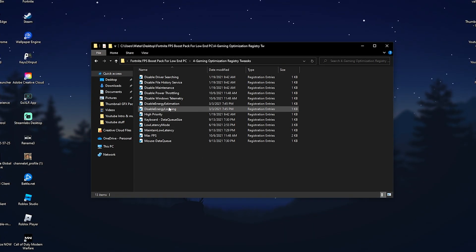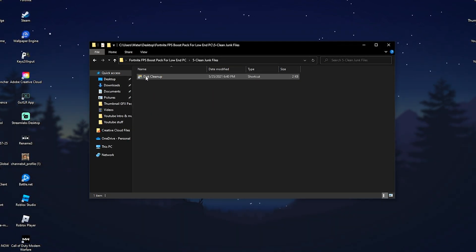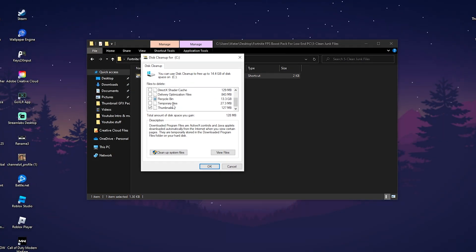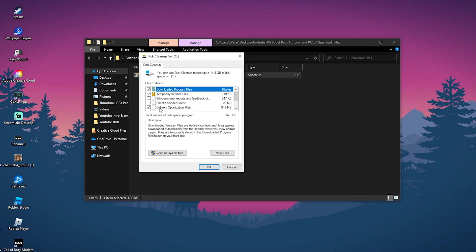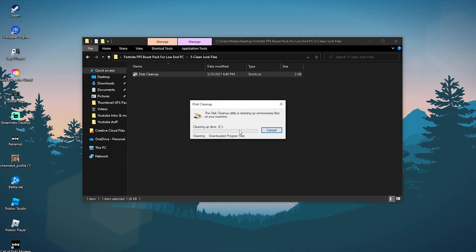Next, click on 'Clean Junk Files' which redirects you to the disk cleanup tool. I have a fresh Windows install so there's not much besides the recycling bin, but there should be a lot more for you. Simply select everything, click OK, and clean up as much as possible on your PC.